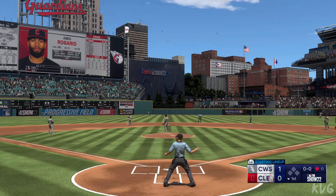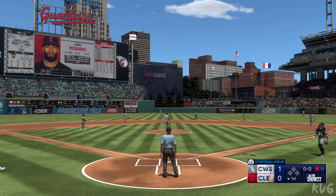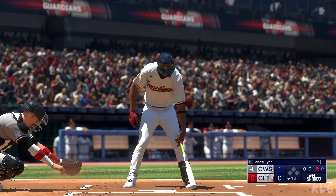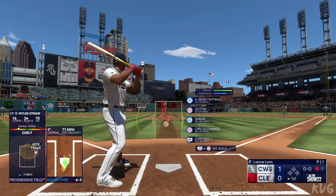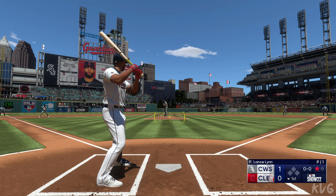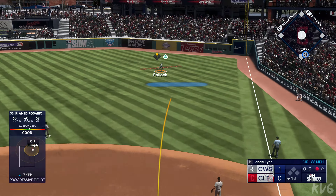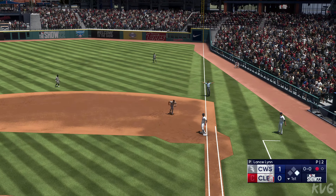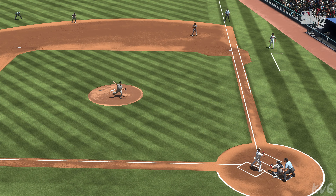Anderson to first — one gone, bottom half of the first. Stepping up for the Guardians, Ahmed Rosario. This guy's great speed is in the back of that pitcher's mind — if he can get on, it's going to give him one more thing to think about. Slice the other way — that's a base hit! Love how he let that ball travel. Trusted his hands, nice job going the other way.